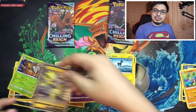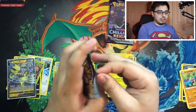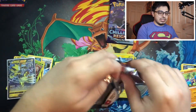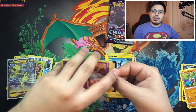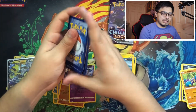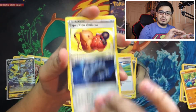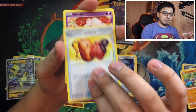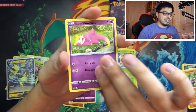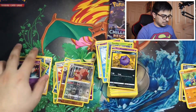Let's go ahead and open the Galarian Zapdos pack. Galarian Zapdos makes you think — in reality there have to be two of each legendary bird, since the Galarian versions exist too. So would the legendary birds ever meet each other in battle? That would be an interesting movie to see. We got a Deerling, a Galarian Slowpoke, a Cofagrigus, a Greedent, and a Bunnelby.